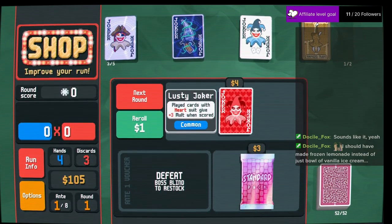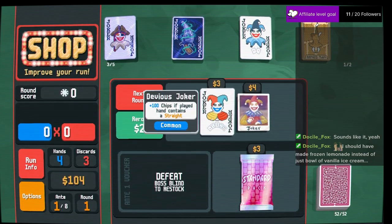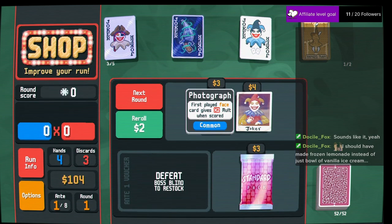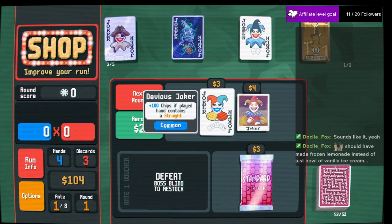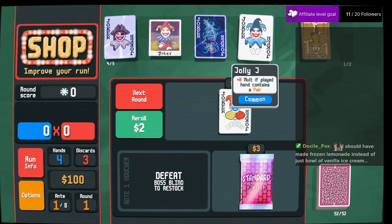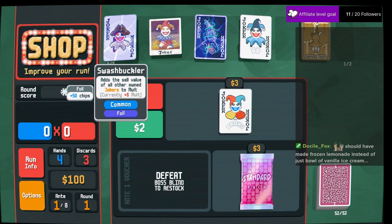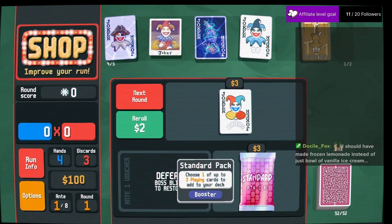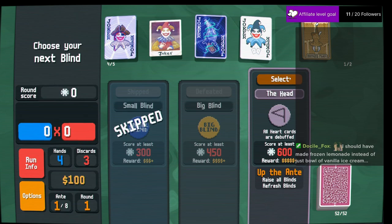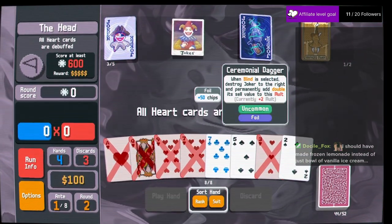It's a normal deck, we don't have to worry about the heart thing. Let's do one more reroll. We like the face multiplier. I think that should be enough for now. We're going to try and keep the $100 up. Ceremonial dagger — add it.